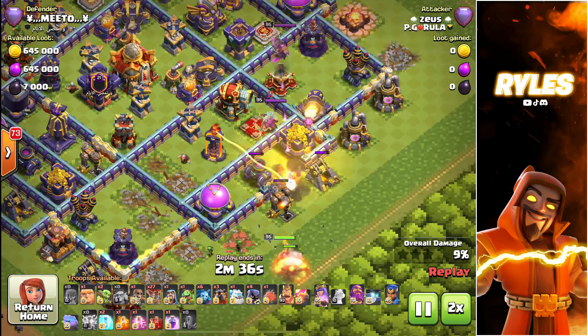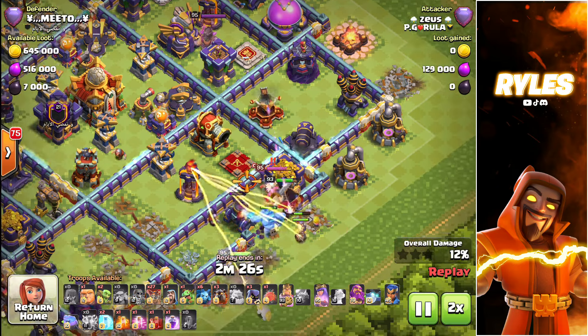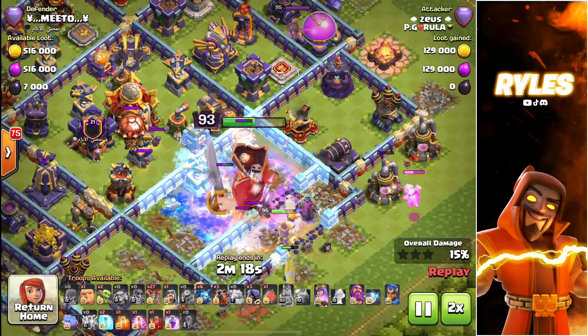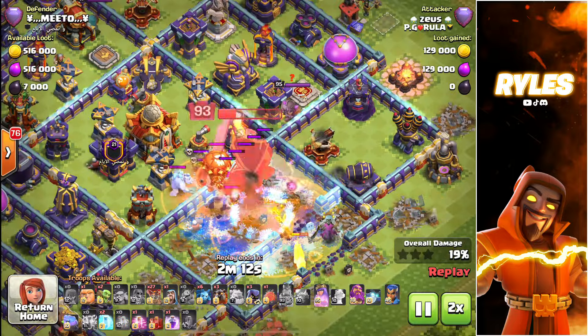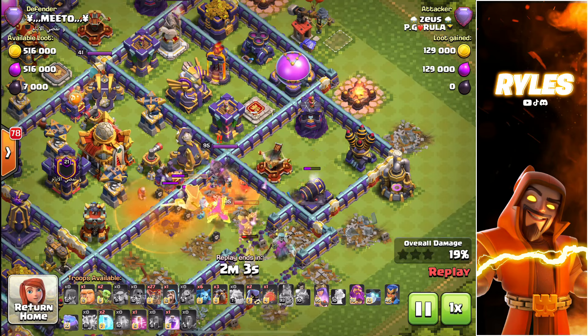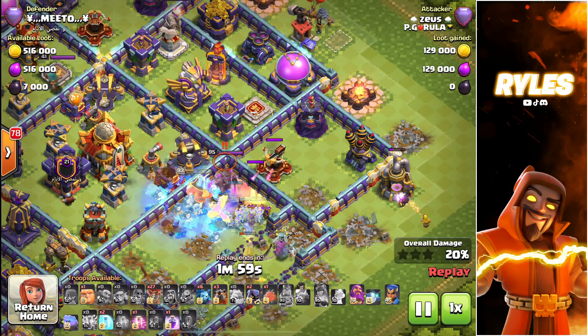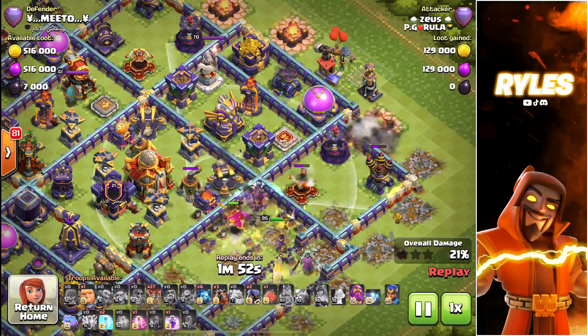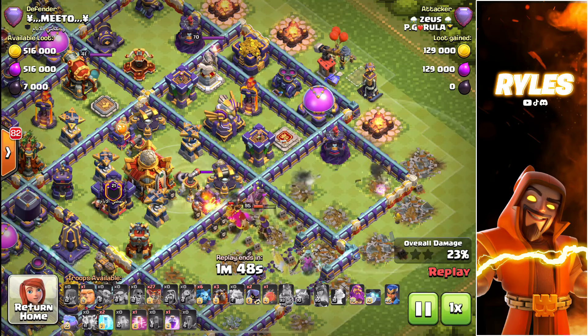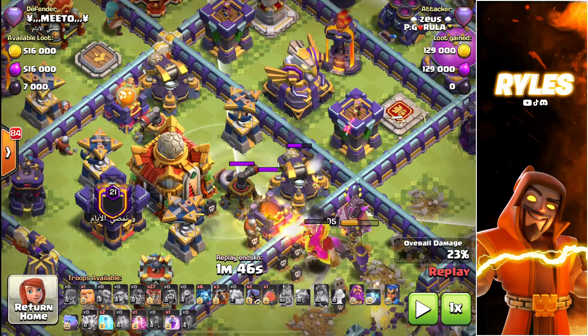Now I can easily funnel my heroes into this compartment. My plan was to take the King into this compartment, and after thinking twice it was pretty good that he went in there. With my King ability I easily clear this compartment and get the CC out as well. I was a little unlucky that the skeleton spell didn't tank for my Queen, but at the end I got my value. My goal was to get the scatter and the sweeper. The wizard beautifully takes out this air defense for the Lalo after, and I was very lucky to get this tornado trap triggered.